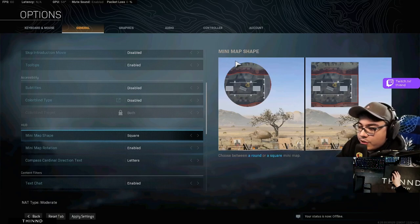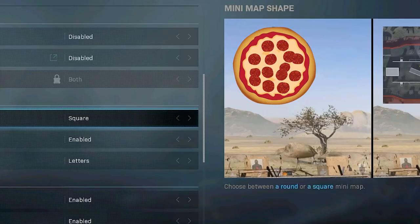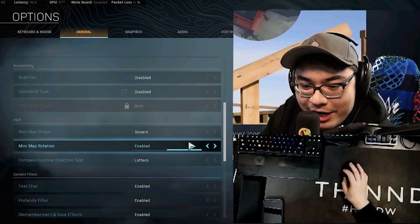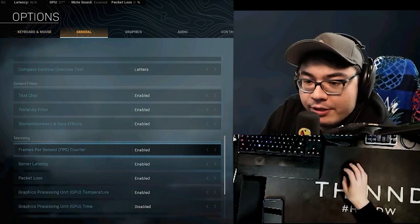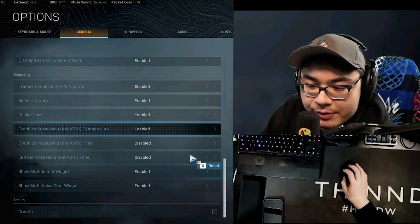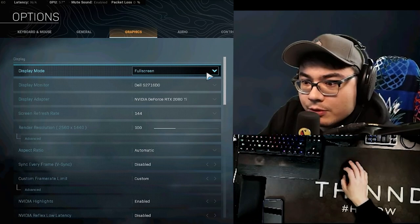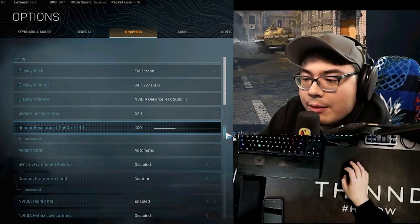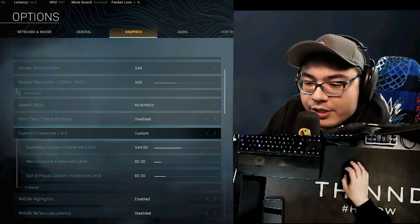Map size: make sure it's set to square — you get more real estate that way. Mini map rotation enabled means it turns when you turn. For the FPS counter and server latency, GPU temp and packet loss — those are under general settings, make sure your FPS counter is enabled. Always run fullscreen. Render resolution: make sure that's 100 — not more, not less. Aspect ratio automatic, and turn off V-Sync.